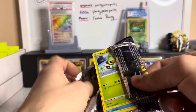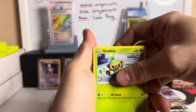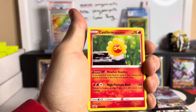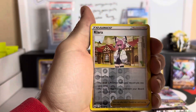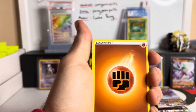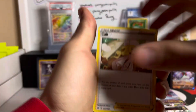Pack number two — one for one, we got a hollow in the first pack. Grookey — hey look, there's Sneasel, not Weavile — Venipede, Castform, Galarian Slowpoke, very cute artwork, a reverse Klara, and a Zebstrika non-hollow. Rugged Helmet, Galarian Chestplate, and Caitlin.